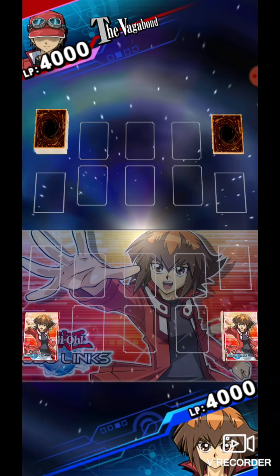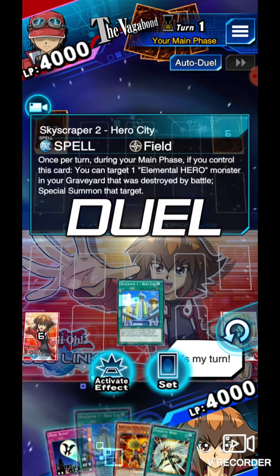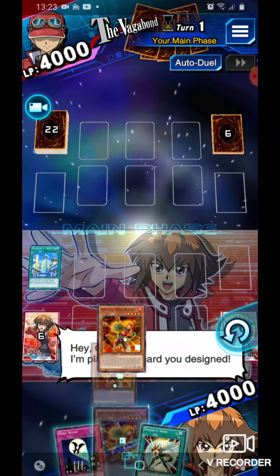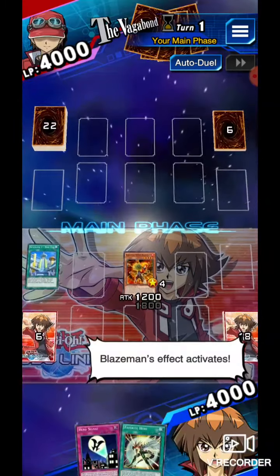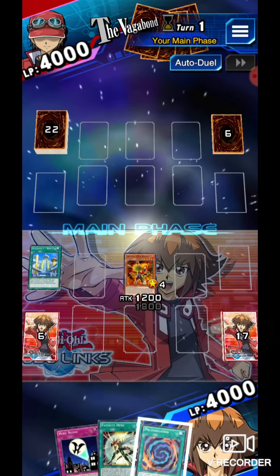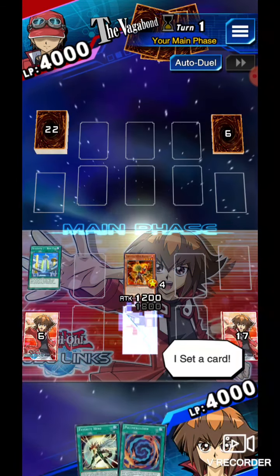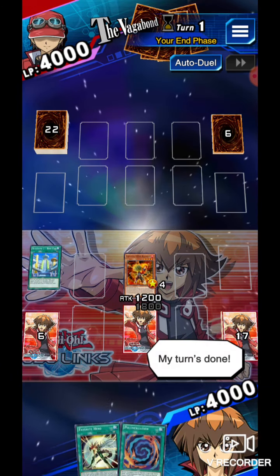Let's see now. I'll activate this, and then I'll summon you, and then obviously I'll use his effect for Poly. I'm not sure what kind of deck he is with an extra deck — it could be Synchro or it could be Fusion. I'm not 100% sure yet.